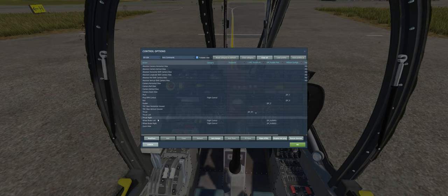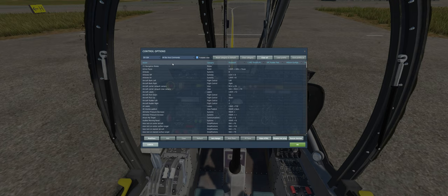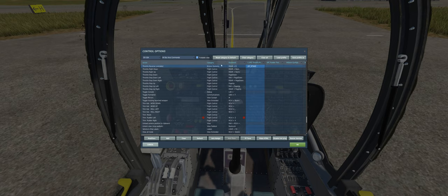Going over to the axis settings — you know how normally you can bind wheel brakes both? In this mod, at least currently, you cannot do that. I'm not sure if it's going to always be that way. The rest of it is pretty standard; that's the only thing that surprised me.